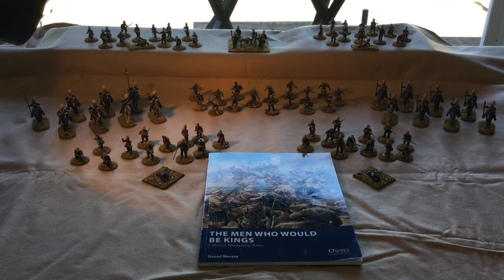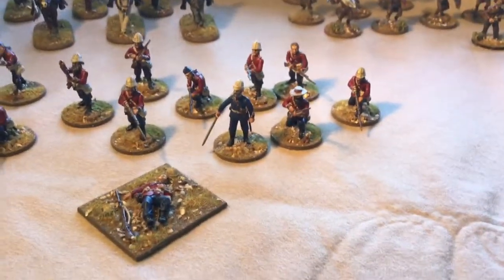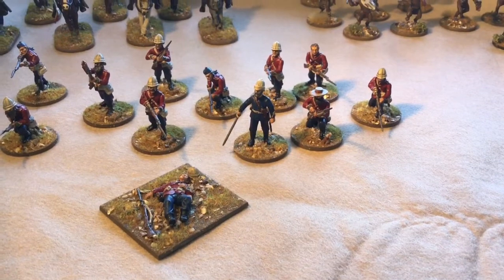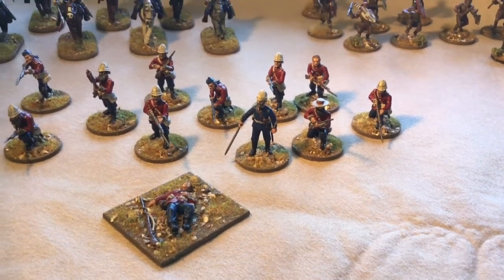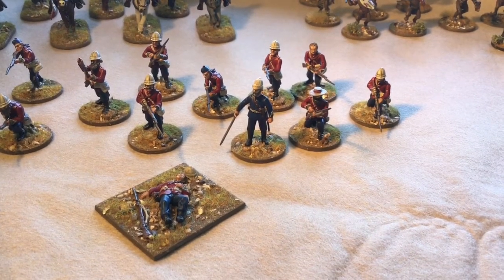This is the British force. At the back we've got a couple of units of British infantry and a gun; in front of that we've got a couple of cavalry units, a native contingent, and then a couple more British units in the front. I'll move in and have a look at each one more closely as we go. Excuse the shaky camera from now on because I'm doing this by hand, and hopefully I'm not covering the mic.